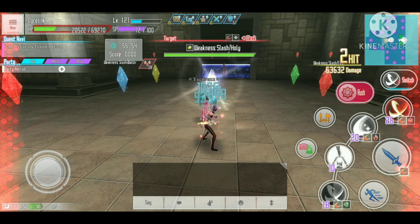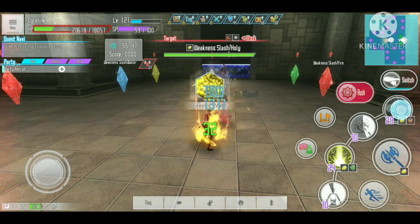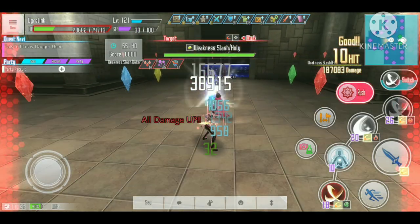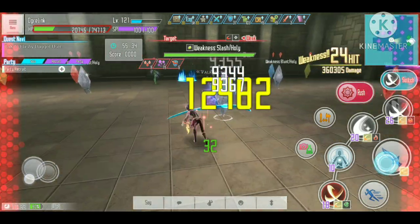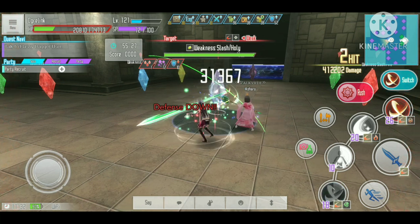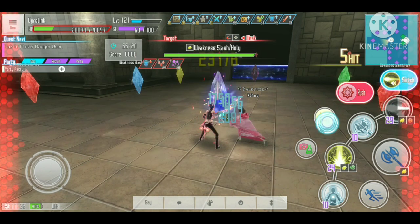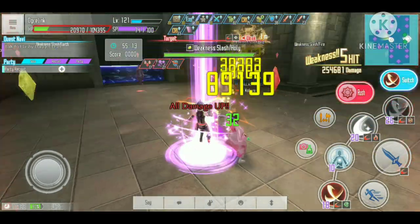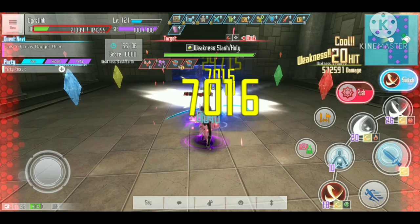I'll inflict bleed on this enemy, use the critical increase, and the Windows of Bloom for additional damage, then see how much damage we do with the normal attack. The critical hit is doing around 12,500 damage with this set. Now using rush, inflicting bleed again and applying the additional damage buff — I forgot to use the Alice skill — but with the other skills, my damage is 24,600 to 24,800.